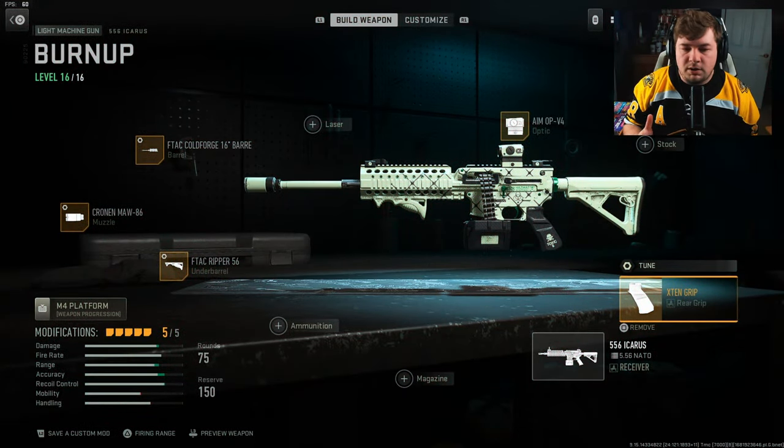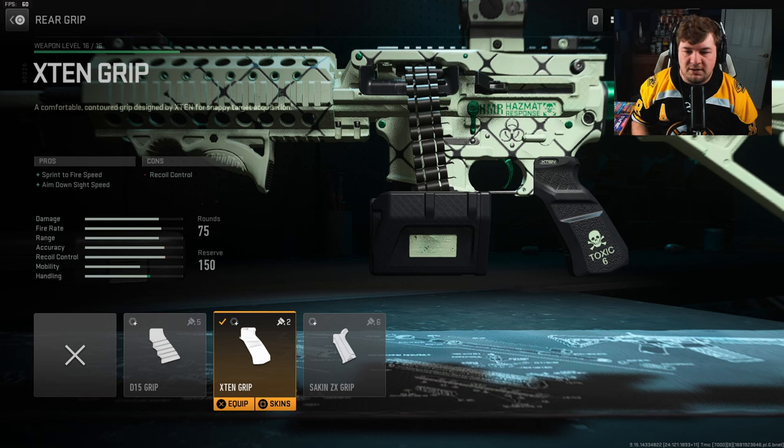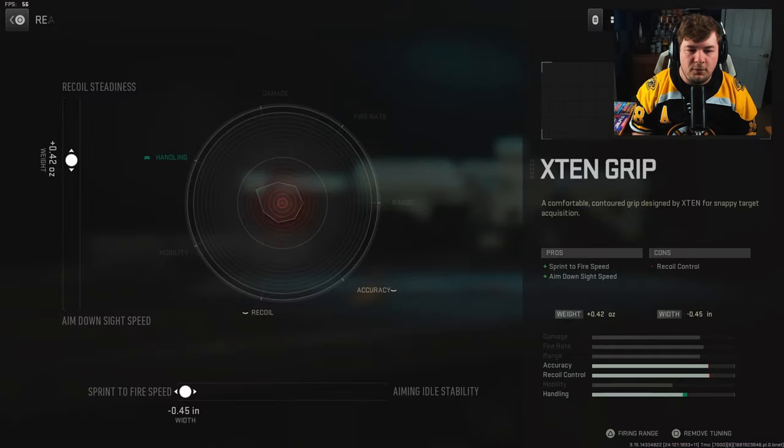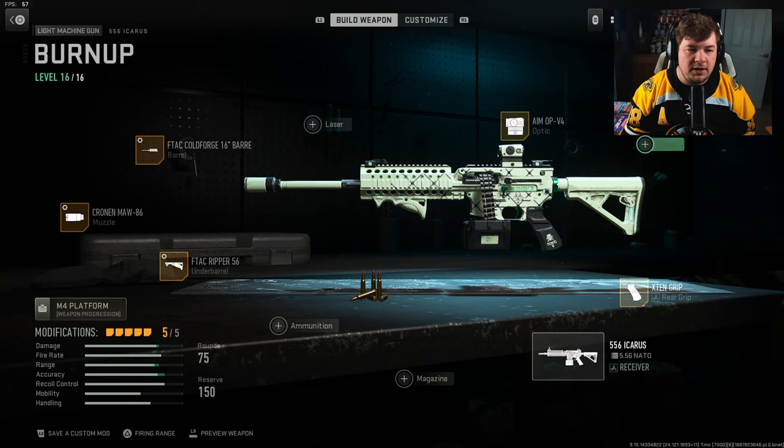Starting with the rear grip, you're going to want the X10 for sprint-to-fire speed along with aim down sight speed. If you've used LMGs in this game, you know they are rather sluggish, so you're going to need some aim down sight speed tendencies in order to have it perform like an assault rifle. The tuning is going to be plus 0.42 towards recoil steadiness and negative 0.45 towards your sprint-to-fire speed.